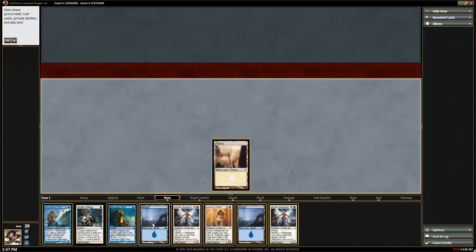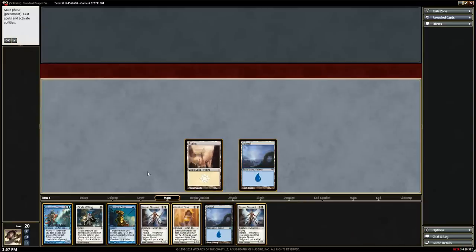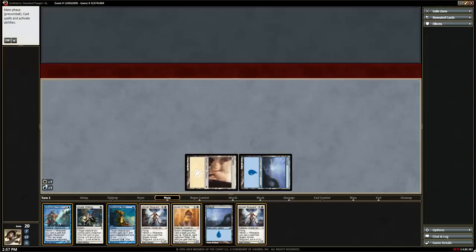Now we have more land, so we can play an island and have two lands on screen. We can cast our Syndic of Tithes by tapping both lands. Here we have a little indicator showing which mana is available — since we tapped a Plains and an Island, we have white mana and blue mana. If we had two white and a blue available and tried to cast Syndic, it would automatically use one white mana, then let us select which other mana to use.